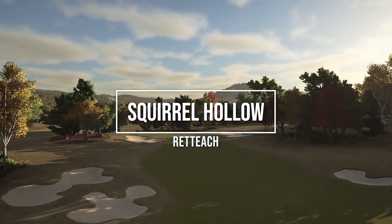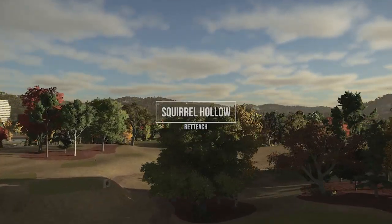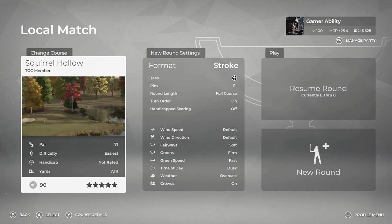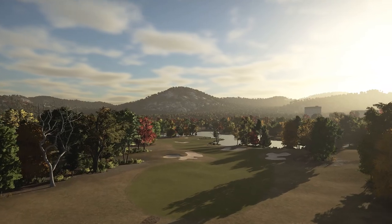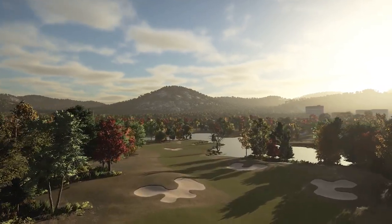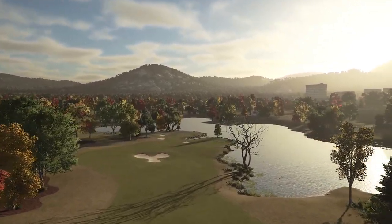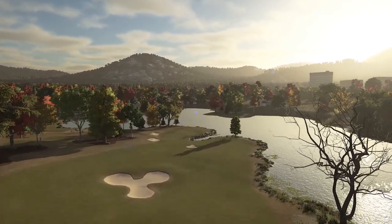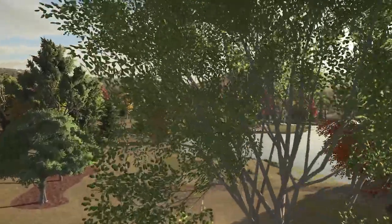As always everybody, get out there in game and play this course, let me know how you shoot in a comment below. We're diving into the course from the black tees, pin location number one, and all the default course conditions - soft fairways, firm greens and fast green speeds. We just got the big announcement that PGA Tour 2K23 is releasing October 14th for the standard edition and October 11th for the deluxe and Tiger Woods editions. Check those out on the channel page.